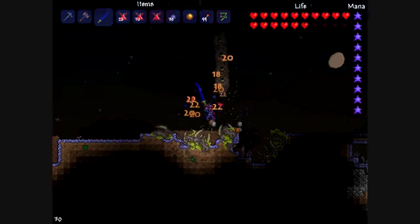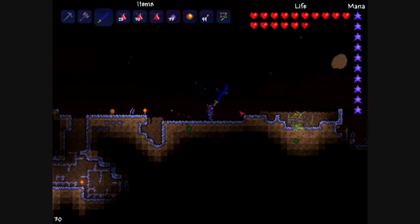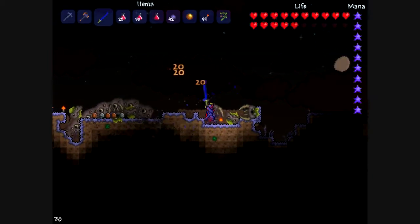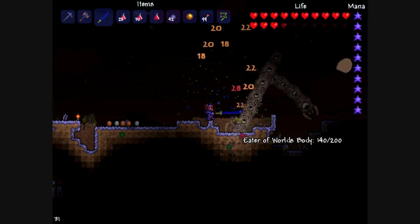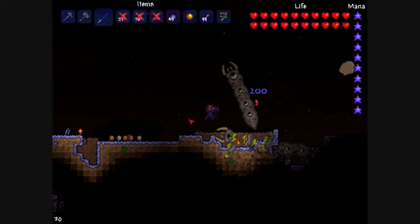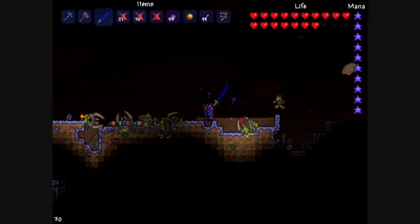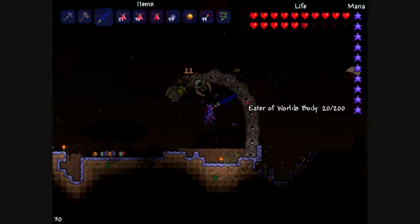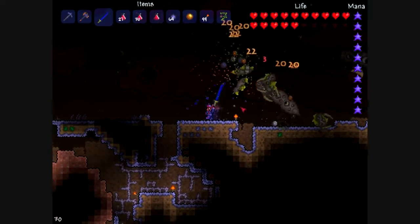As you can see, even when I face him I take quite a lot of damage. This may look easy, but that's only because of the level of my gear — I'm using Muramasa, which is found in dungeons later on, and I'm also using full shadow armor, which increases your melee speed by 15%.